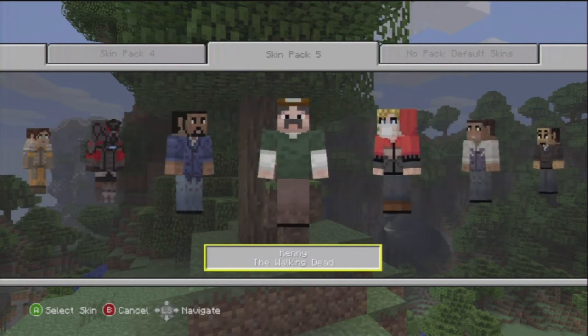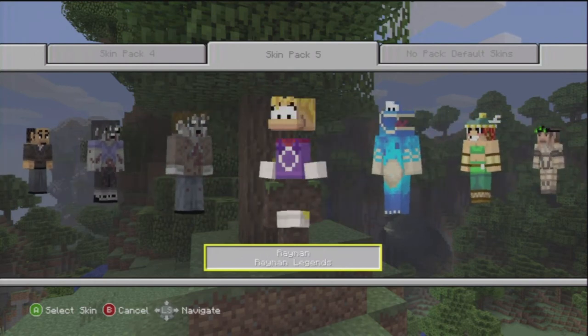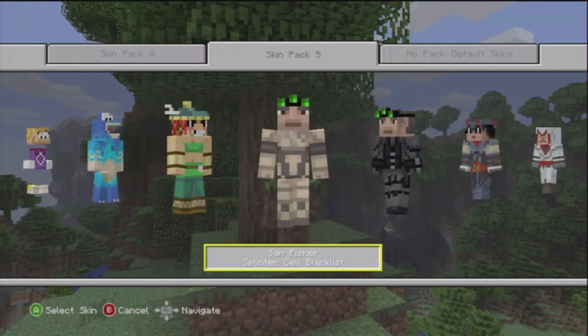Now we have Lee Everett from The Walking Dead, Kenny from The Walking Dead, Molly, and Krista Ahmed — a female zombie and a male zombie from The Walking Dead. We have Rayman from Rayman Legends, as well as Glowbox from Rayman Legends, and Barbara from Rayman Legends.